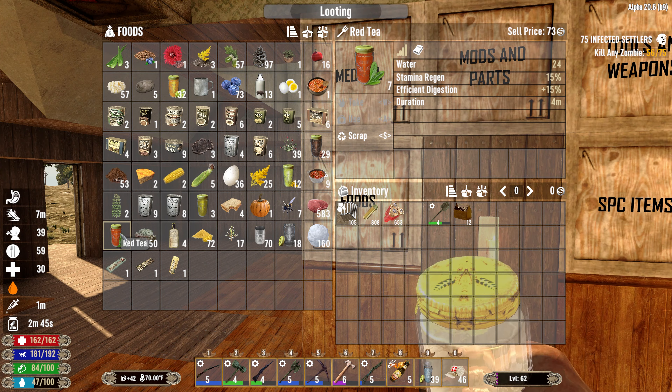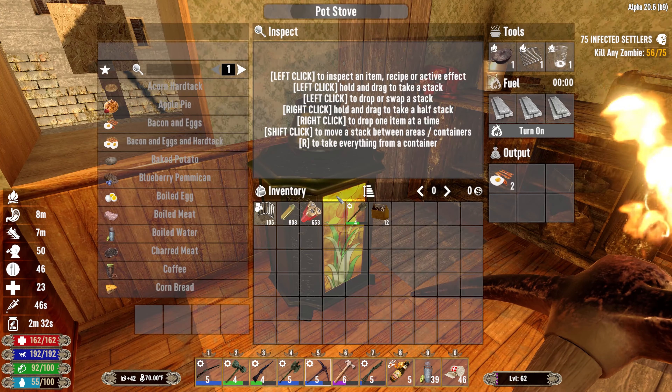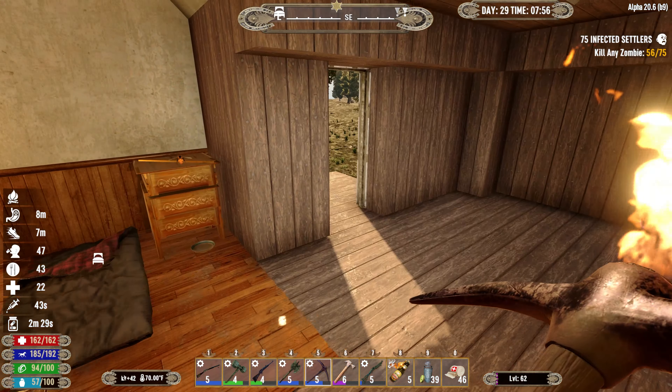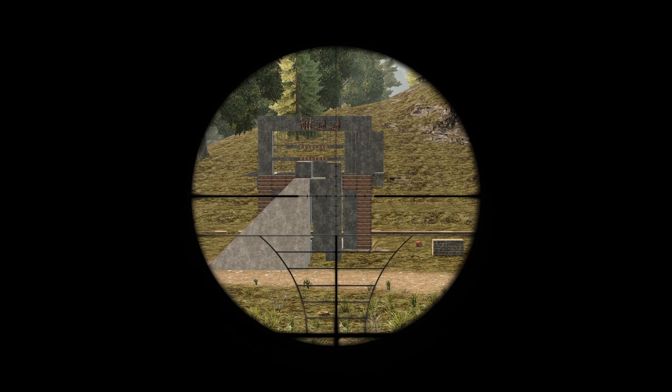We'll use a little bit of water, get a couple of those drinks. Perfect. Throw the bottles back. We got 20 seconds - that seemed like it should have been much longer. Food and water is looking pretty good, supplies are doing okay.